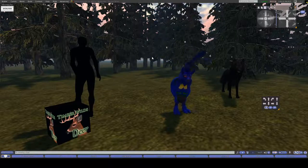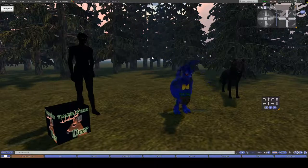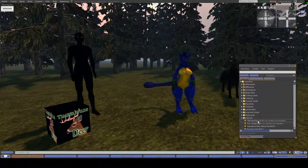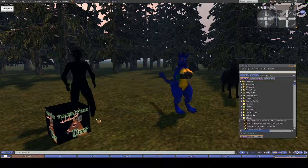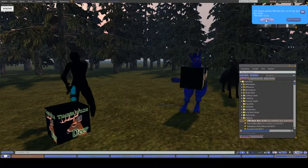You can purchase the avatar there for 3,000 Linden, or you can buy it on the Marketplace for a little bit extra to cover the Marketplace fees. Once you have purchased the avatar, you will look in your inventory and you will have an object called TWI Deer box, and then a version number. You can either rez it on the ground, or you can right-click it and hit Add, and it will unpack the box for you.